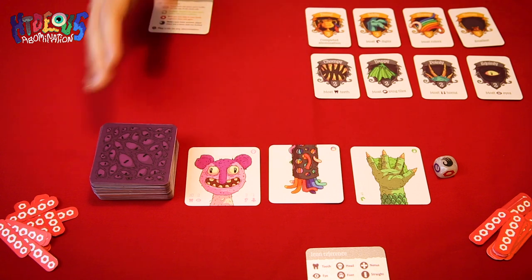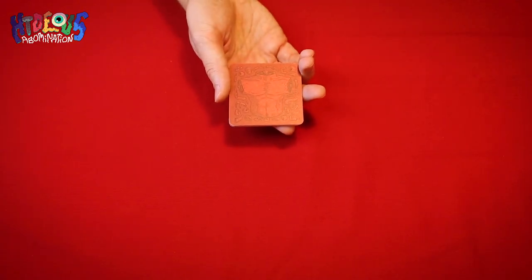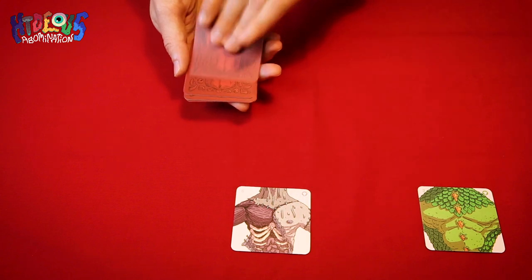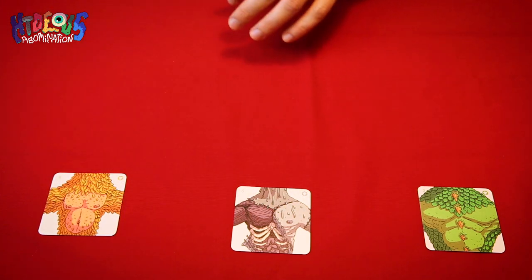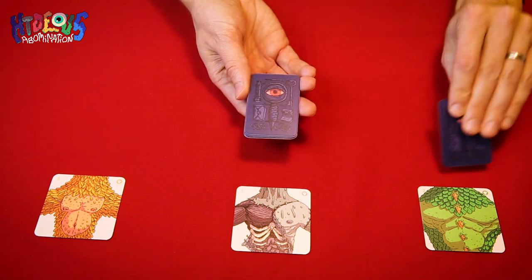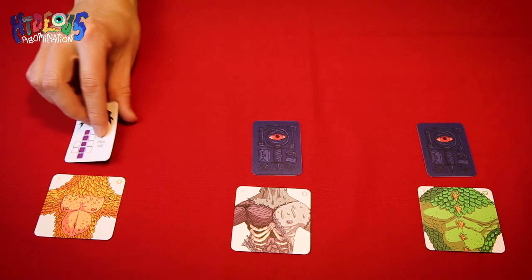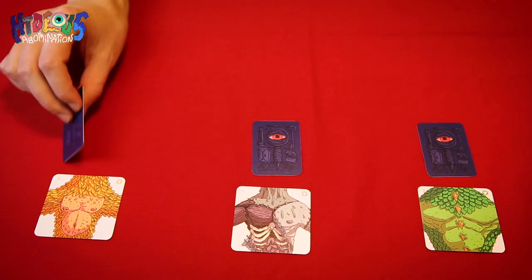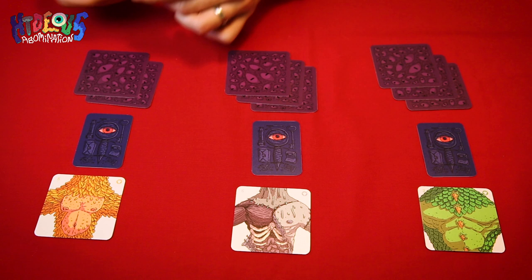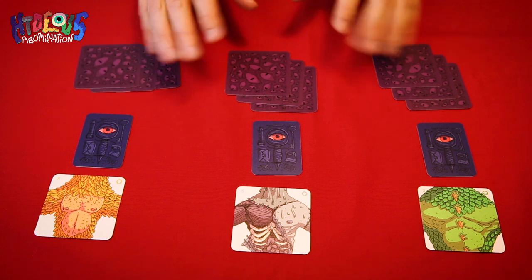The general board setup is now complete. Let's now deal out everything the players need to begin play. Find and shuffle the deck of nine torso tiles with the red back. Deal one of these face up to each player to form their starting abomination. Return the rest to the box. Next, find this deck of 12 secret objective tiles with a dark blue back. Deal one of these face down to each player and then return the rest. Players can always look at their own secret objective card but they should be kept hidden from the other players at all times. Finally, deal each player three tiles from the top of the body part deck face down to form their opening hand. Players may always look at their own hand but they should be kept secret from the other players. And with that, we're all set up and ready to begin the game.